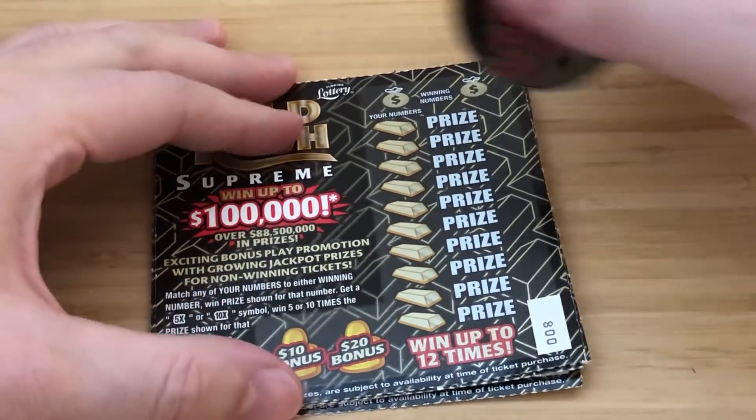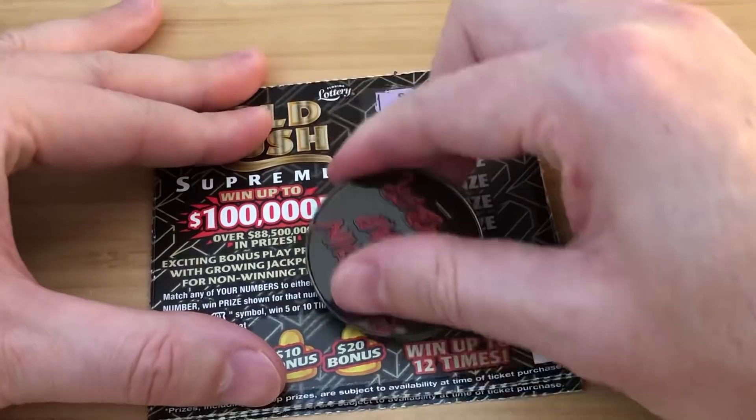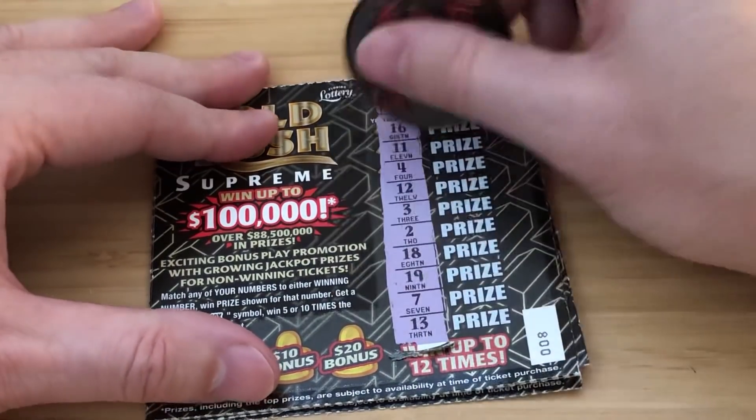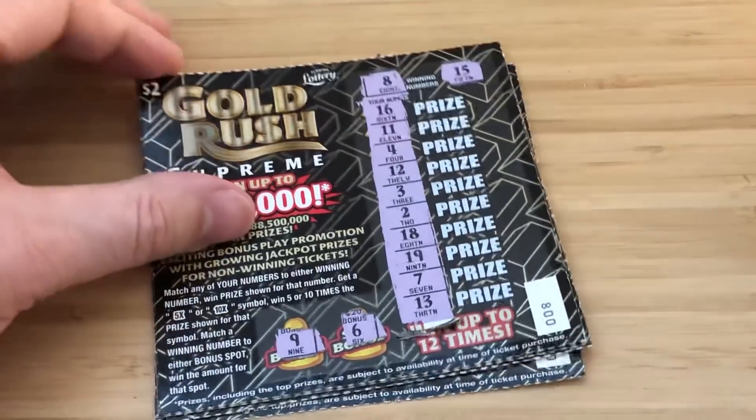Ticket number 8 — we're getting close, only 5 left. We need something to come through. Looking for 8 and 15. We have an 18, but no 15. No dice.